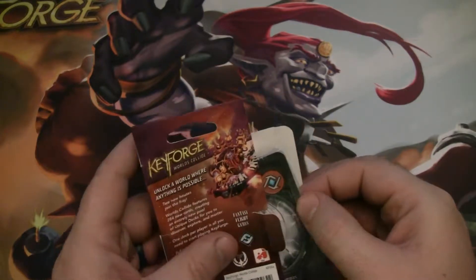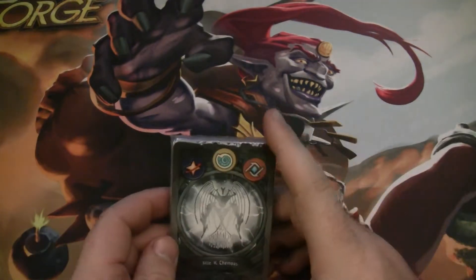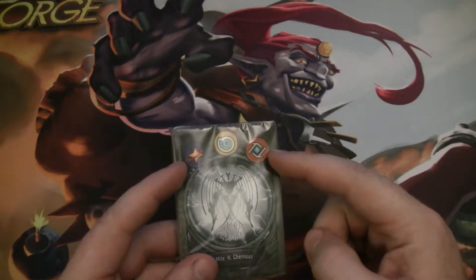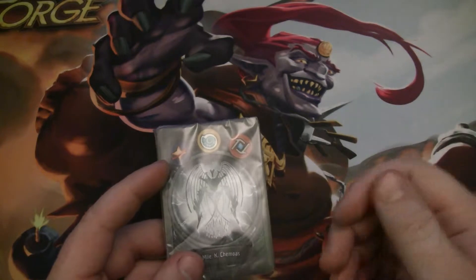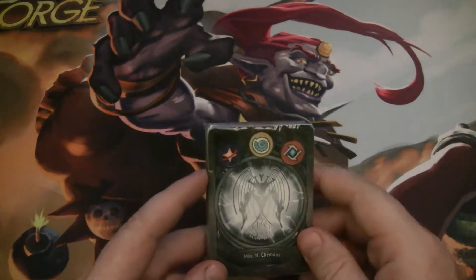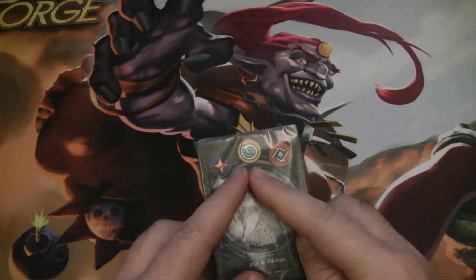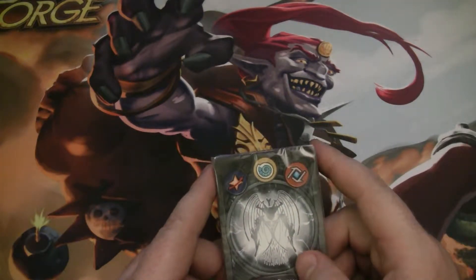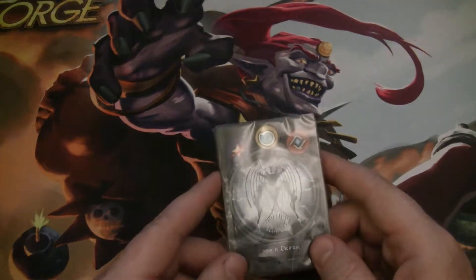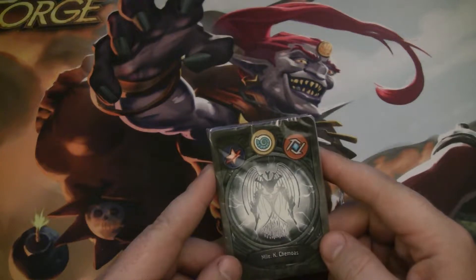This deck is Logos, Saurian, and Star Alliance — that is a fun looking combo. Out of Star Alliance and Logos, I'm looking for things that will speed my deck up, make things fast, accelerate, enable. There's a little bit of control in both of those. And then in Saurian, I'm hoping for good board control effects, some strong Amber generation, and maybe crazy shenanigans with Amber control.